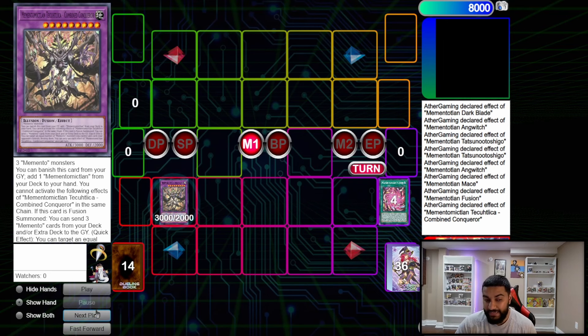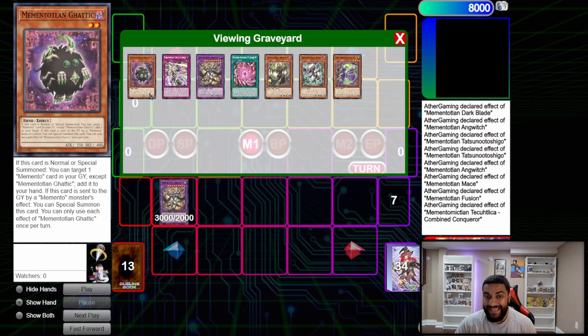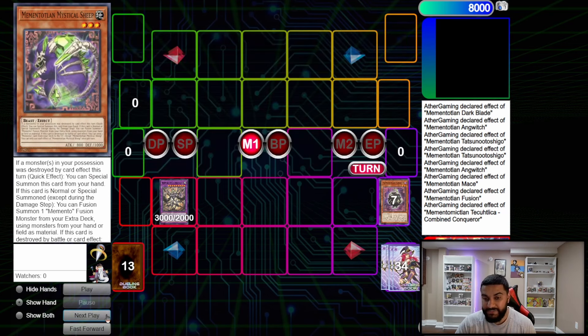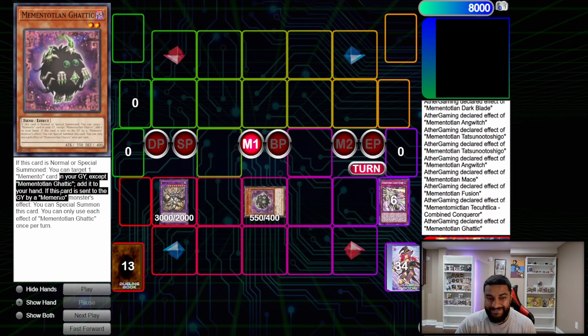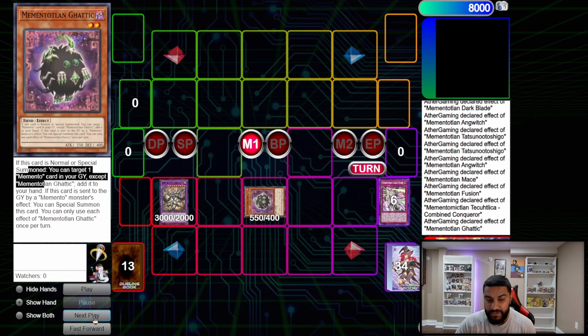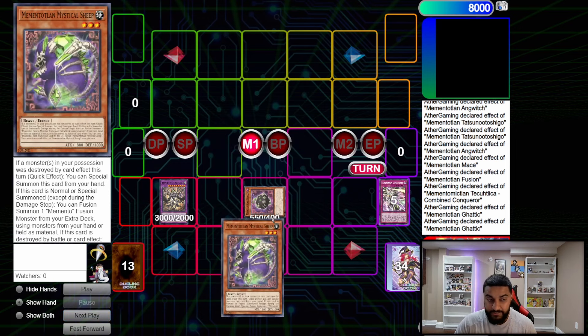On summon, Combined Conqueror mills three. We send one copy of itself — very important to get that in the grave — then we send the trap card Brain Blast, and we send Gaddick. That's very important for this combo. From here we activate Gaddick: if this card is sent to the graveyard by a Memento monster effect, you can special summon it. Then on summon, target one Memento card in your graveyard and add it to hand — so Gaddick triggers to add Mythical Sheep to hand.